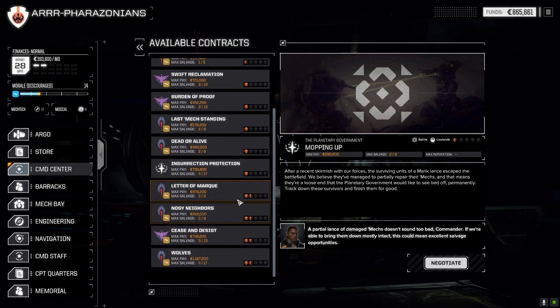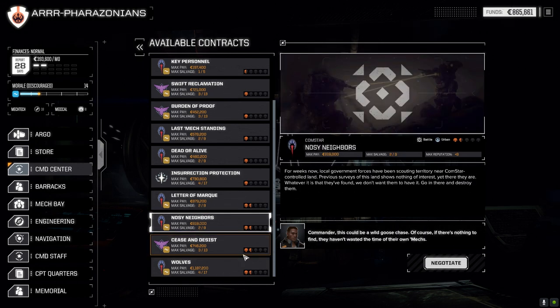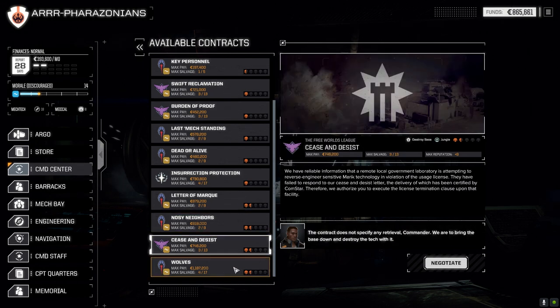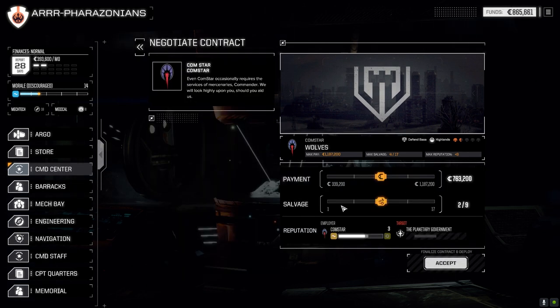At the command center there are a lot of lower-level missions, but I want to go right to the end and go with Wolves defend base today. This should be easier — it's a one-and-a-half-skull mission and a defend base. The 417 will give us good salvage. We've got a few missions we can take later in another episode. We're almost at 400,000 C-bills so we don't have to worry too much about our financial report.